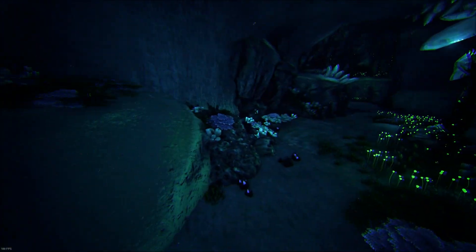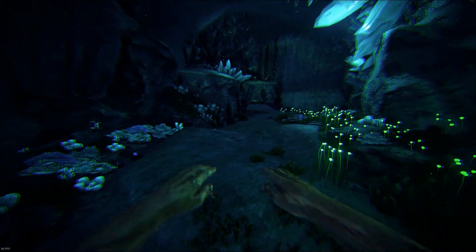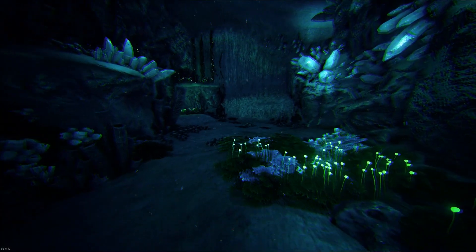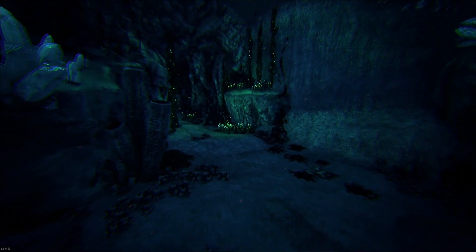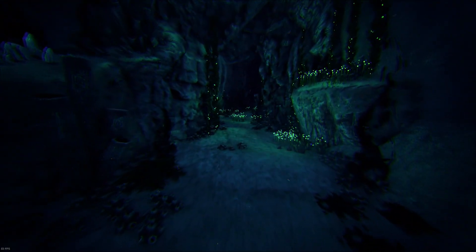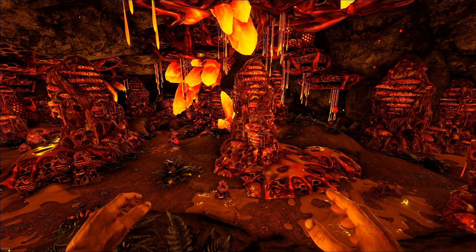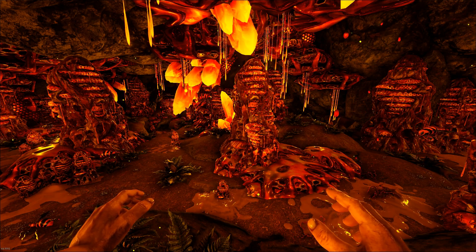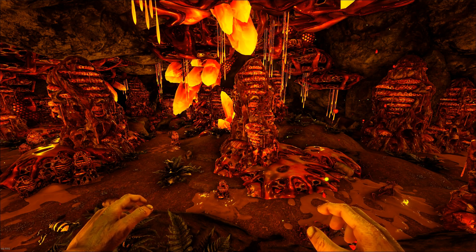Now I know that there are a lot of easier pearl spots around the map, but while you're down here farming element ore, why not grab the pearls as well? They're really not heavy, and they're really not in a risky position if you have turrets guarding you. Regarding your element ore, pickaxe is the way to go if you do not have an ankylo — a hatchet just gives you more stone.